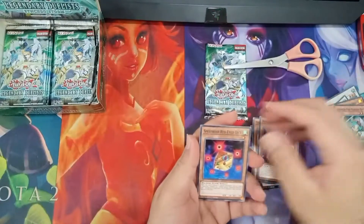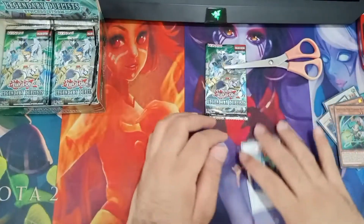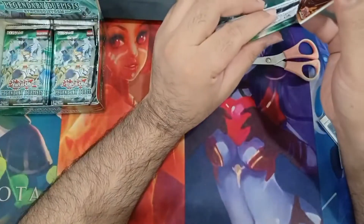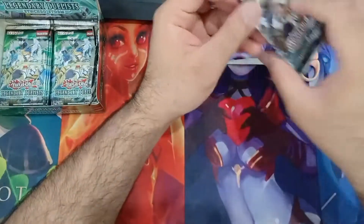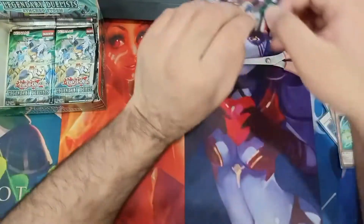Rush Warrior, Speedroid Red Eye, High Speedroid Kite Drake. We keep getting this High Speedroid Kite Drake rare. Brothers of Legends is another good set to open - I should get one, maybe next year.